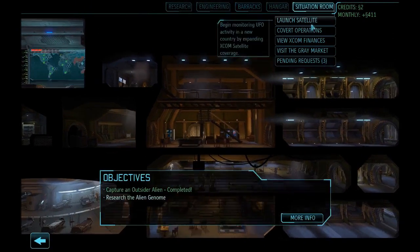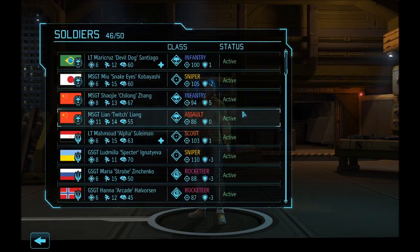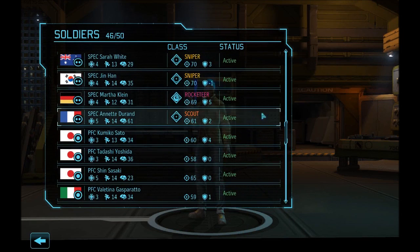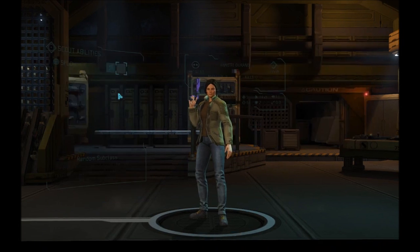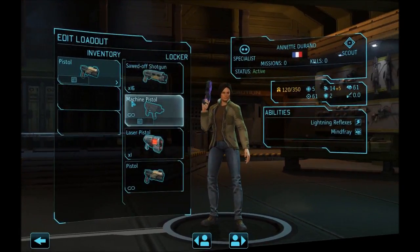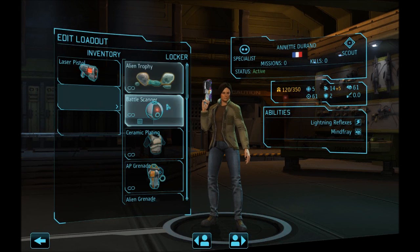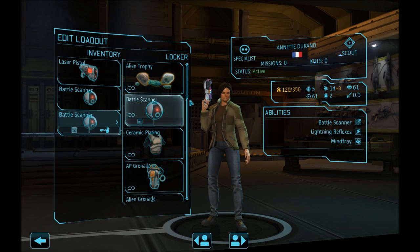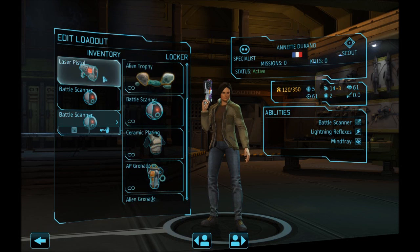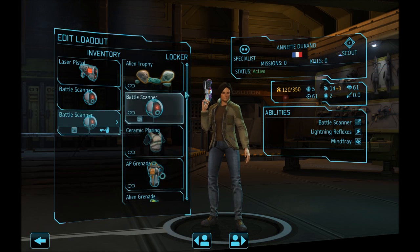New promotions available in the armory. Got to be careful how many times I'm clicking. Soldier list — put the scout right there. What is her ability? Just lightning reflexes, that's all she has. She doesn't have battle scanners yet, so let's give her some battle scanners. She's at fourteen plus three. The engineering team might be more excited about the new weapons than our troops are.